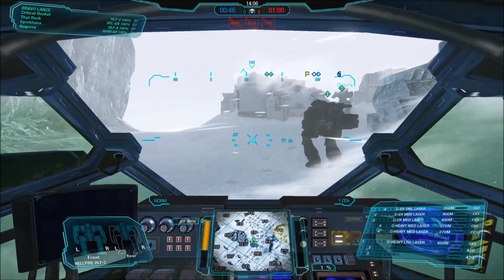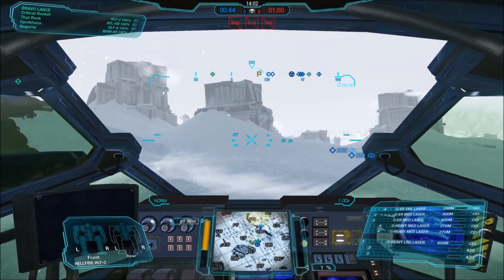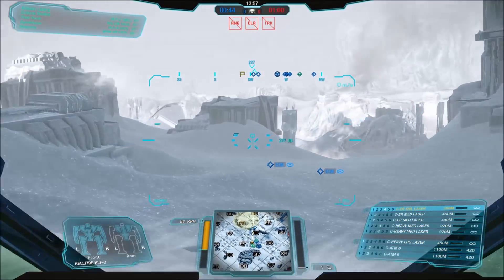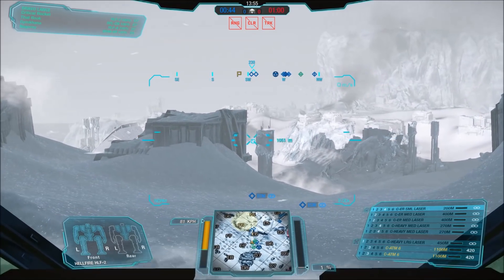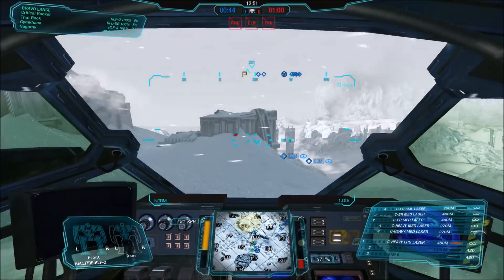It has six energy hardpoints — three in the left arm, two in the right arm, and one in the left torso — and its two missile hardpoints are evenly distributed between the left and right torso.